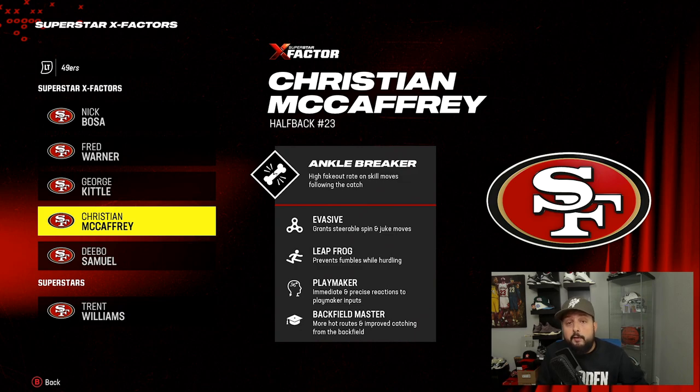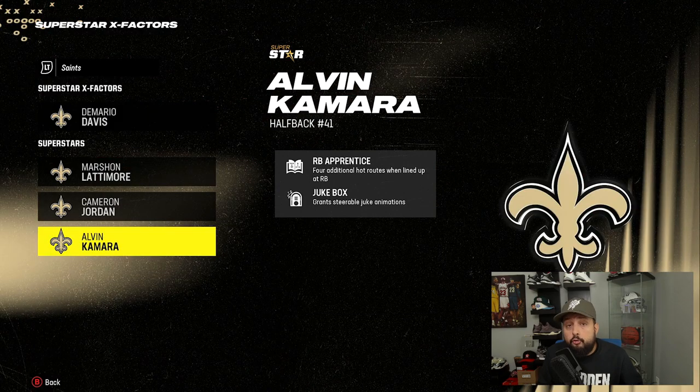While we're on running backs, another really great ability is Backfield Master, which gives you additional hot routes. You can also get additional hot routes with Running Back Apprentice. Backfield Master gives you better catching as well, but the big deal is the hot routes. Whether it's Running Back Apprentice or Backfield Master, those are two of the best abilities for running backs — they'll allow you to get Texas routes, table routes, and other really good hot routes that regular running backs cannot get.